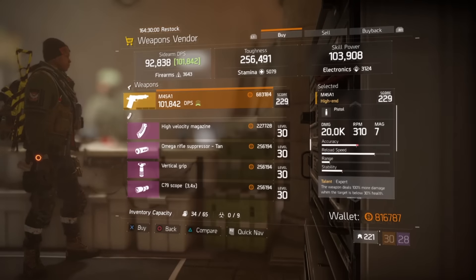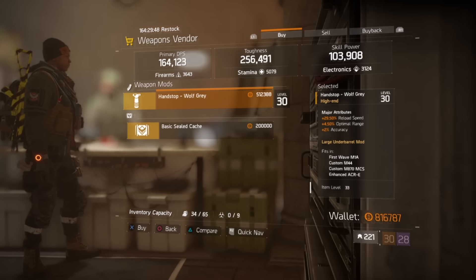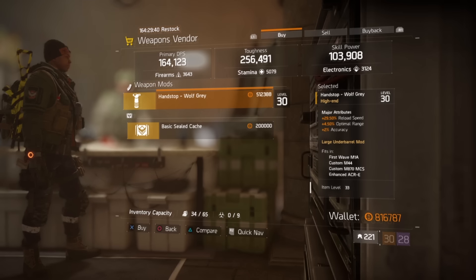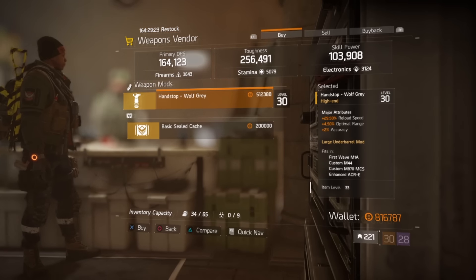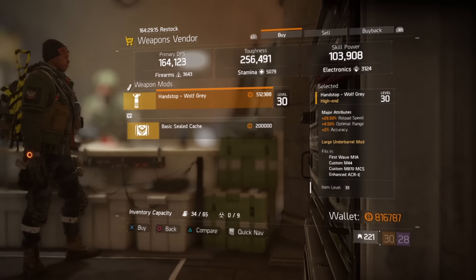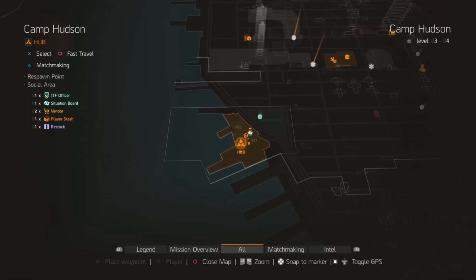At The Crypt, there's an M45A1 pistol with Meticulous — garbage. The Handstop Gray Wolf grip has 29.5% reload speed, 4.5% optimal range, and 2% accuracy. It fits larger weapons, not pistols. I'd rather have headshot damage over accuracy or optimal range, so I'd pass on this — garbage.